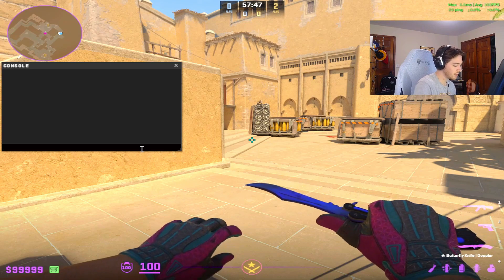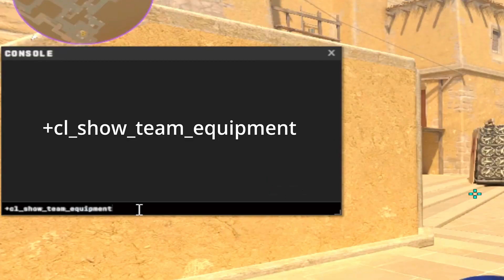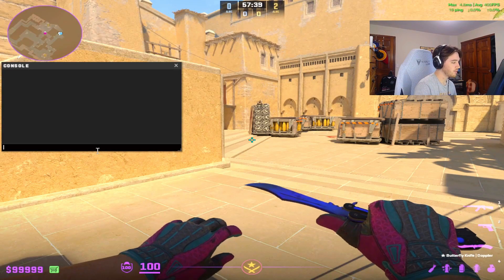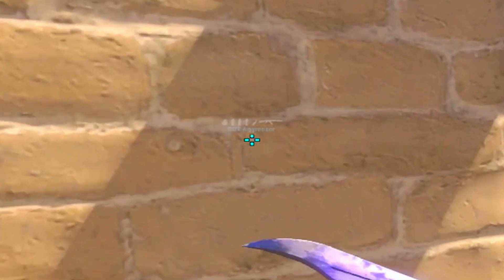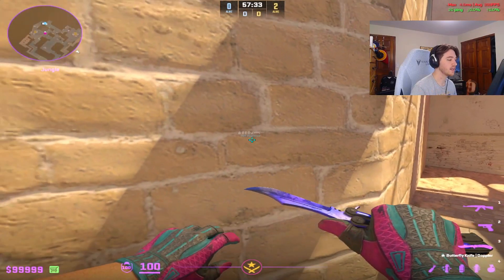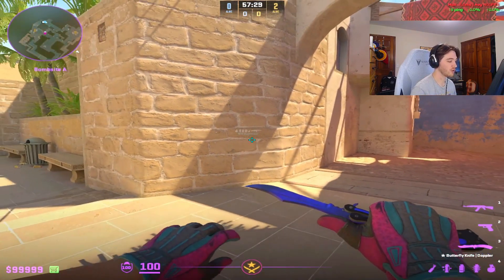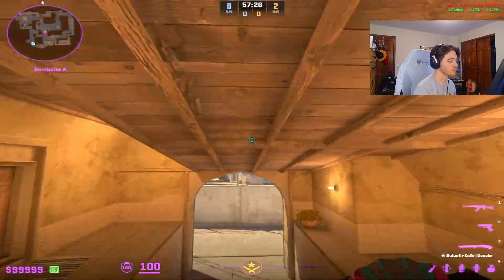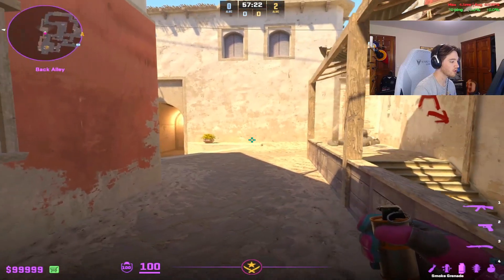The first command is the show team equipment command: `+cl_show__equipment`. What this command does when you press Enter is make it so you can see your teammates through the wall and also see what grenades they have. This is very important if you want to be a leader in the round — you can call an execute, or maybe you're walking towards B apps and you see, hey, you have a smoke, can you smoke Marka window?